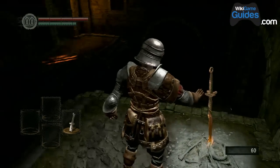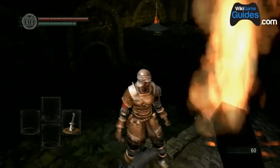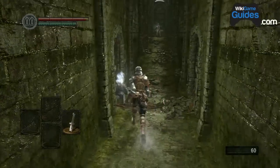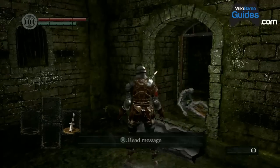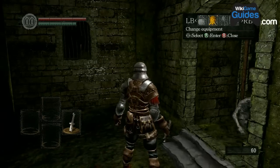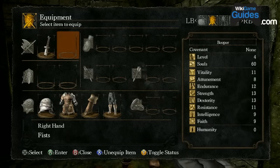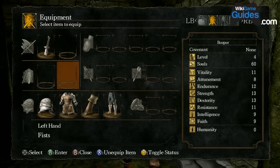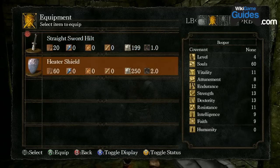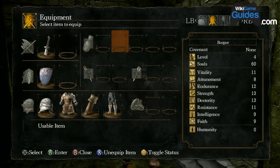Hey, another bonfire. To bring up the menu, you hit Start. Then you can go to browse items and use consumable items, or hit Right Bumper to change equipment. This first row — these first two squares — are your right hand. You can choose two different swords if you want, and hit Right Bumper in-game to cycle between them. Or you can have a sword and a bow and arrow and cycle between those quickly. The second two underneath are the left hand. Hat, shirt, gloves, pants.